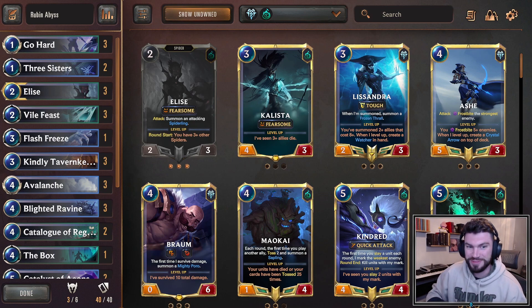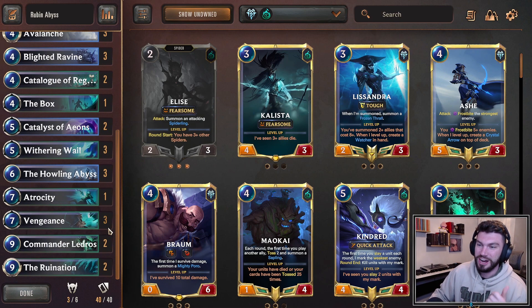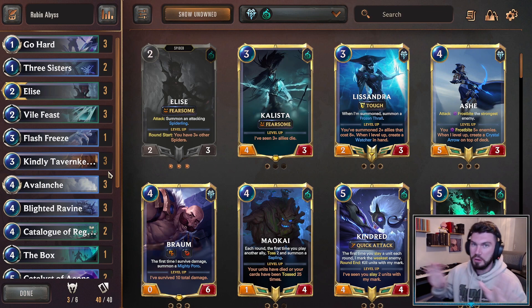What's going on everybody, it's MajinBay, welcome back to the channel. Today we have a nice deck for the old school control player — the 'units are for losers' type control player. This is Ruben Zhu's Howling Abyss control. We have a couple of units in the deck: some Legos, Elise, and Kindly Tavern Keeper. That's all we need.